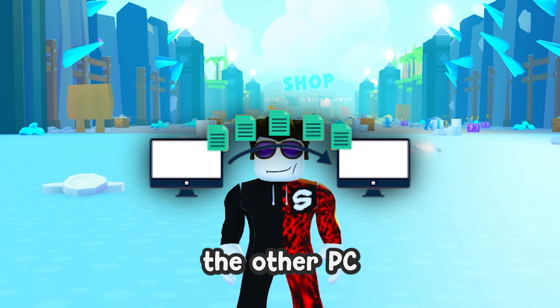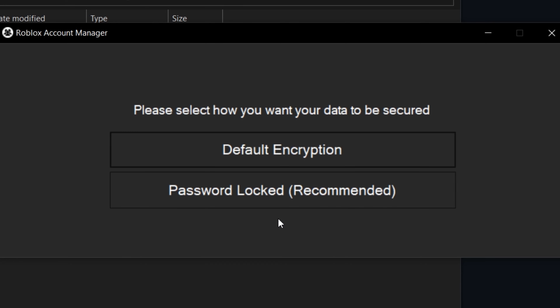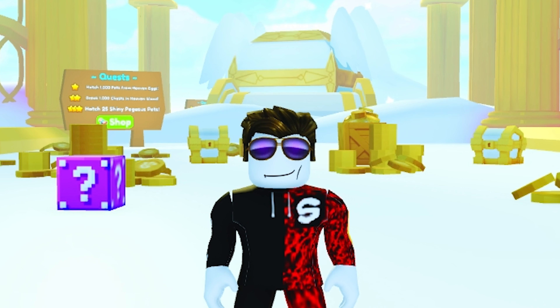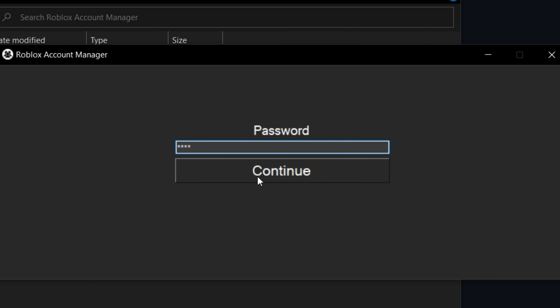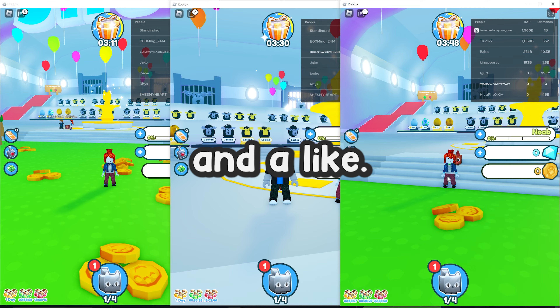The first option is normal encryption, meaning your PC makes a self-made code that only this PC can read. If you transfer the folder to another PC or something like that, it won't work at all. Or there's a second option — password locked. With this, you can make your own password and you can even transfer the files.